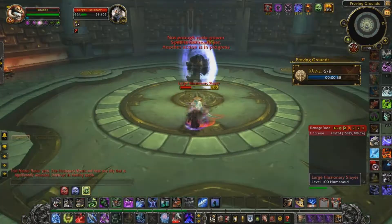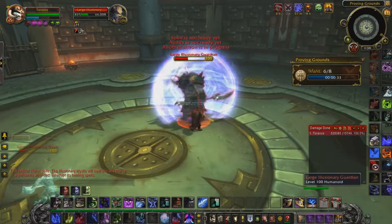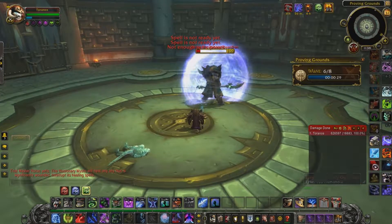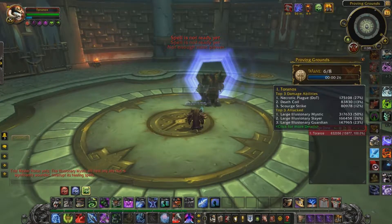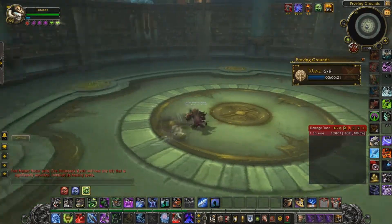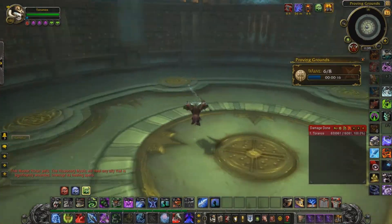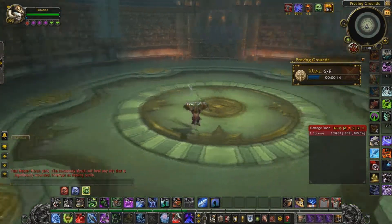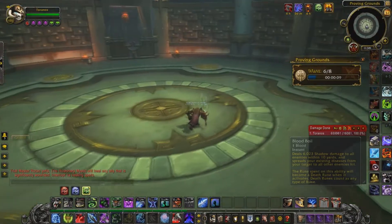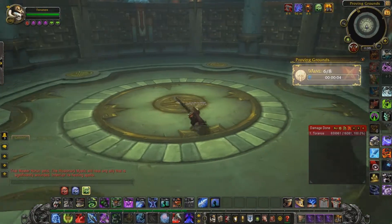I'm using Festering Strike a bit more often just to make sure the DOT stays on the target for maximum duration. As you can see it does so much of your damage — I think it's like 27 percent of my damage, and I'm surprised it's not even more. Probably over a longer duration it's even higher, since it's not even reaching its top stacks and it's already 27 percent. On cleave fights where you upkeep Necrotic Plague and spam Festering Strike to keep it at max stacks for the entire fight, the number goes way up.